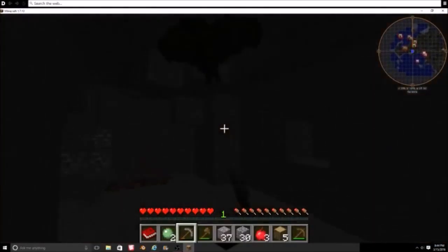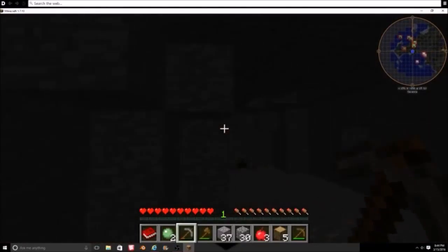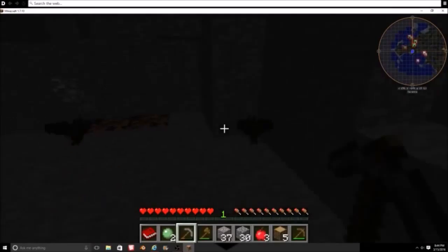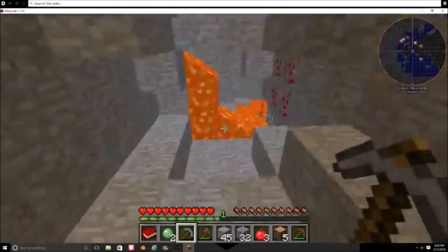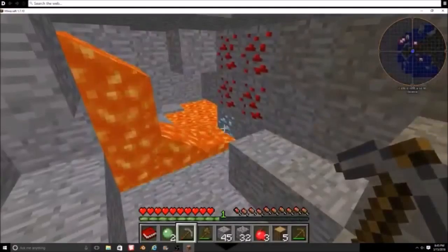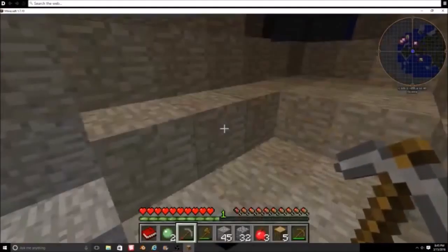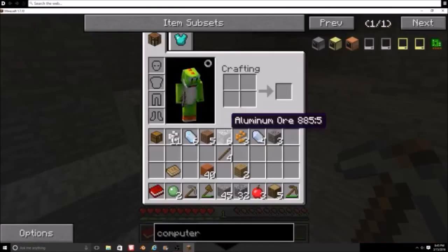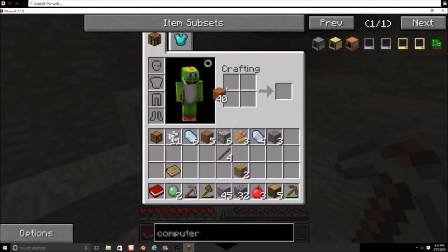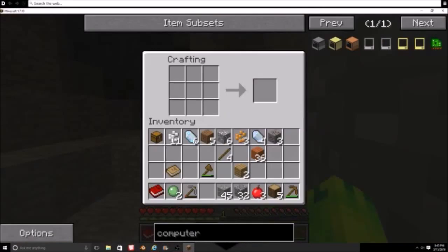One thing to point out is this ore — which is aluminum. This stuff I'm picking up right now is very useful in crafting because it will help you get what's called aluminum brass. Aluminum brass is a metal that you need in order to make really good tools, so we're going to need a lot of it.